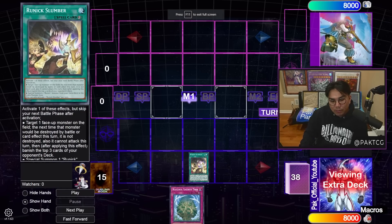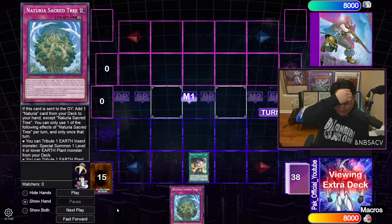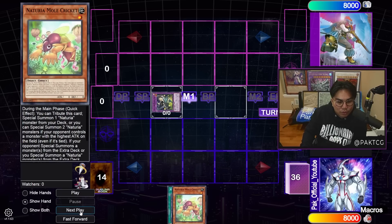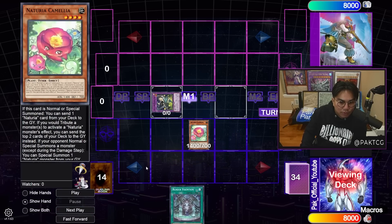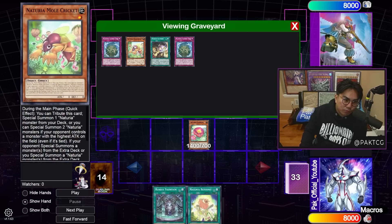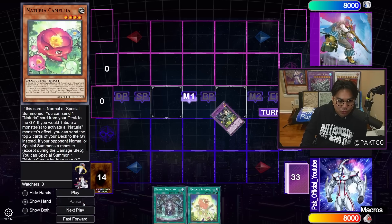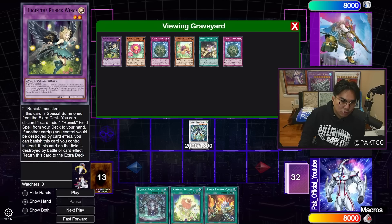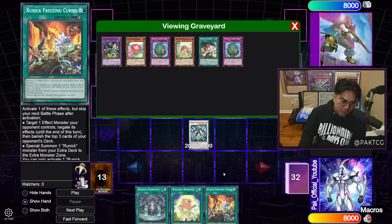Now let me show you a Runic combo where you open one Runic card — any Runic card — plus one Sacred Tree. Sacred Tree might be a brick in other versions of Naturia, but in the Runic version it's really nice because it's a free discard for Hugin. So you add Fountain, then add Mole Cricket, summon Mole Cricket, tag itself out into Camellia, Camellia sends Sacred Tree, add Blessing. At this point, I can reborn back Mole Cricket, make Nat Beast, reborn back Mole Cricket, and pass — or just go for a Charge Warrior to draw a card. If you draw any Runic card, you get two free draws. I play 15 Runic cards, so the odds of opening two is about 50% or a bit more.